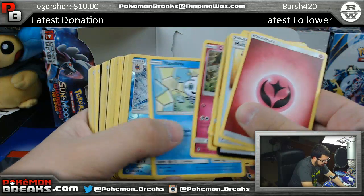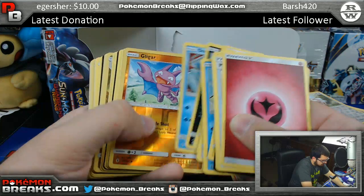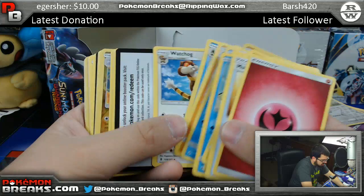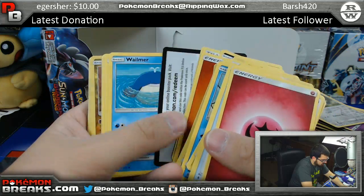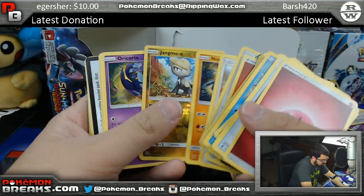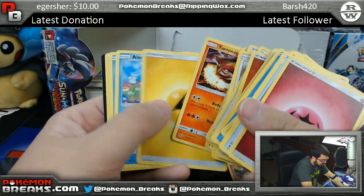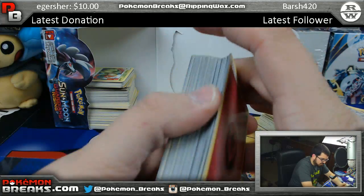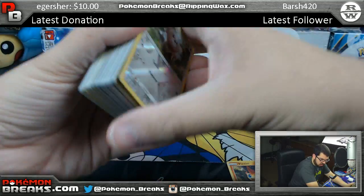Enhanced Hammer. Sharpedo, Heliolisk. Gliger, Alolan Sandslash. Sliggoo, Wailord. Jangmo-o, Oricorio. Honchkrow and Turtonator — that second half of the box, I felt, was kind of empty to be quite honest.